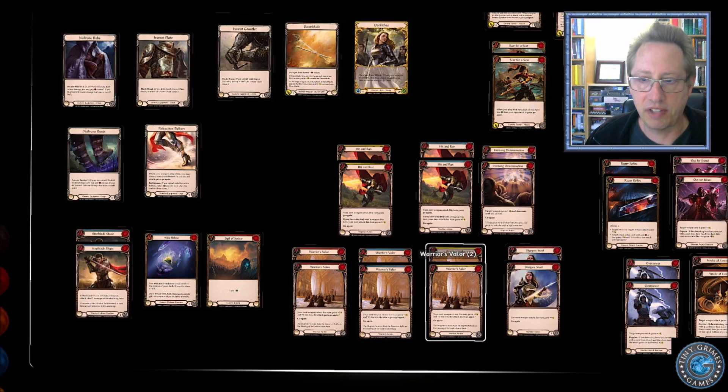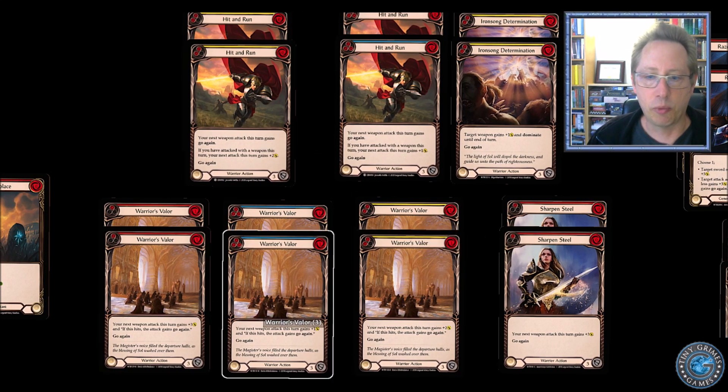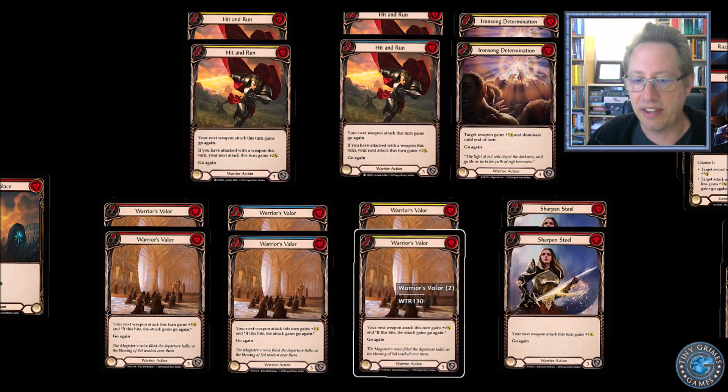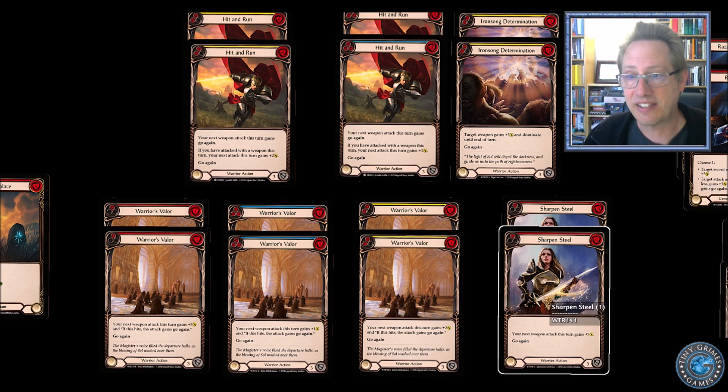The first pre-attack cards I want to look at are the Warrior's Valor trilogy. This card is just really good — a standard warrior deck might not run all six, but each of them says something similar: if this hits, the attack gains go again. You're able to play this before you even attack and get one, two, or three bonus attack based on the value you play, meaning your Dawnblade attacks for four, five, or six. We also have Sharpened Steel — super strong, zero cost, just dump it down, you get three attack. Now Dawnblade is attacking for six and your opponent is really stuck.